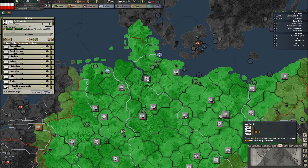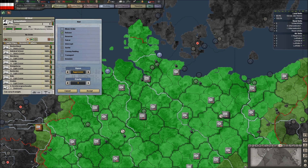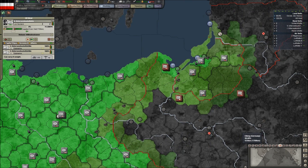Looking at the Navy: we have a submarine group, the Schlachtflotte, and another submarine group. We'll keep the subs here in Wilhelmshaven, send the Schlachtflotte to Kiel, and then we'll send the second Unterseebootsflotte from Kiel to Wilhelmshaven. We're doing this more or less just to keep things organized.